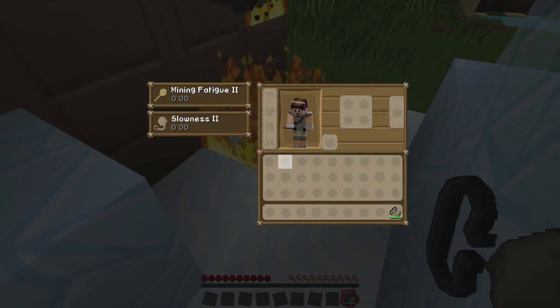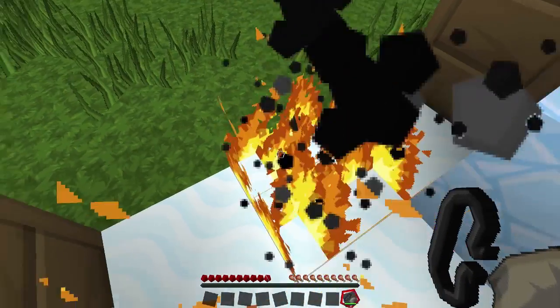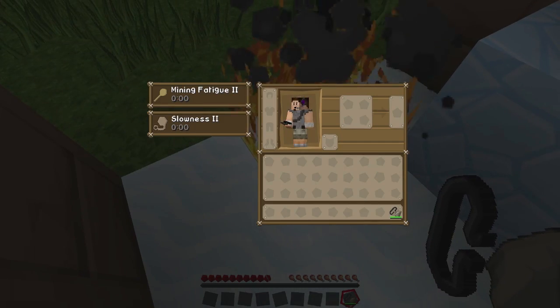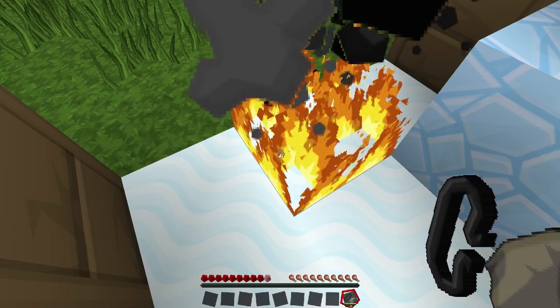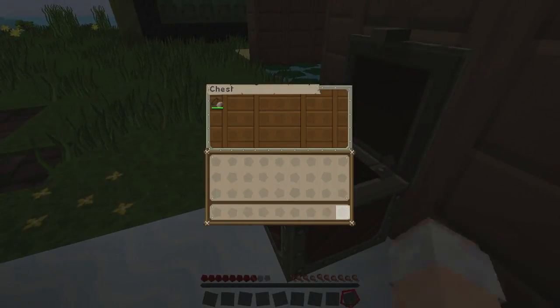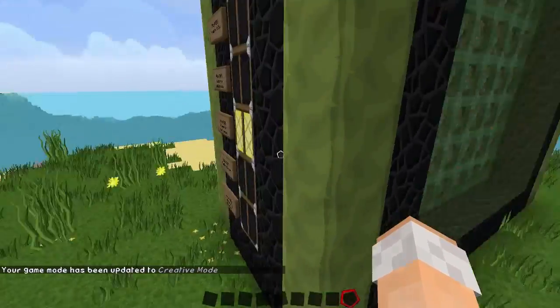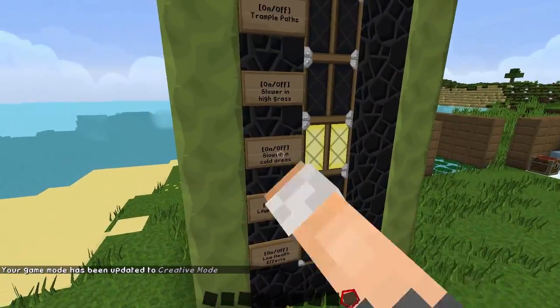I thought the flint and steel was supposed to get rid of the effect - oh, it does! But look - I'm near the fire and I'm still losing health. Oh my god, I was wrong. I'm sorry - do not do that, you will just die. Don't follow my example.